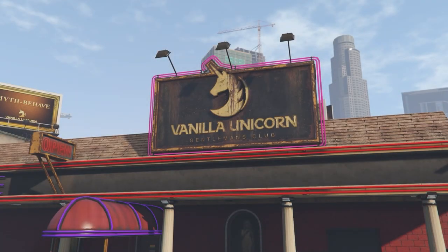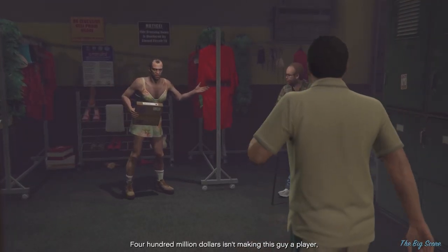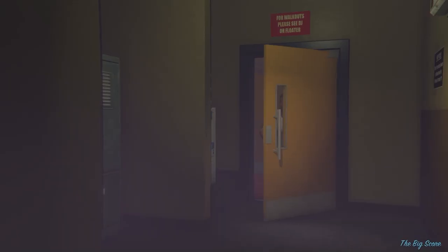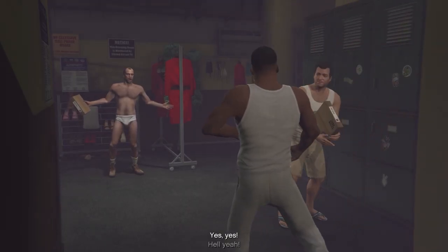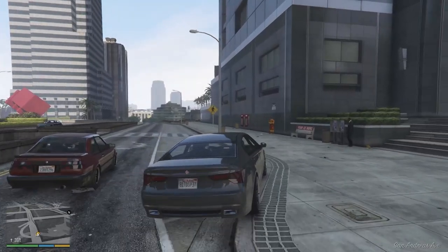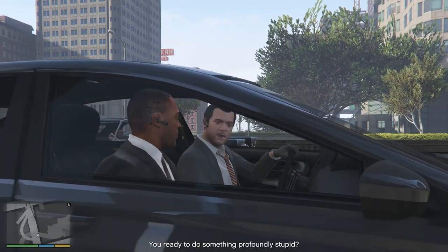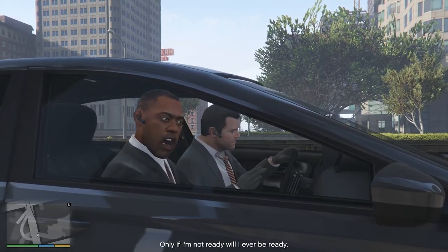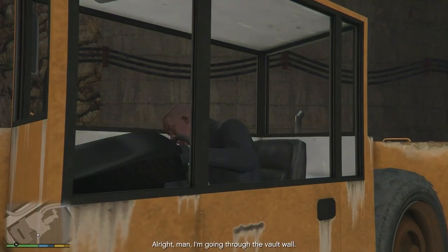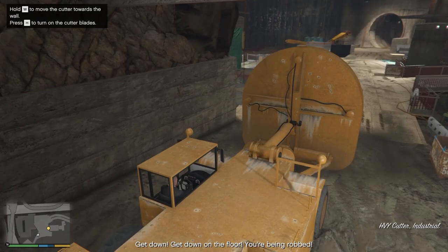The Big Score is a mission in Grand Theft Auto V. It is the sixth and final heist mission that protagonists Michael DeSanta, Trevor Phillips, and Franklin Clinton execute. It is also the penultimate mission in the storyline. Michael drives the Oracle to the Union Depository with the gunman assigned. The player then takes control of Franklin, who is outside the underground vault in a cutter, and uses the drills to create a huge opening on the bank vault.